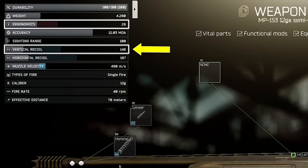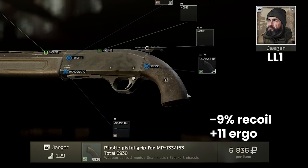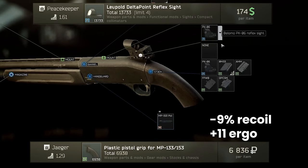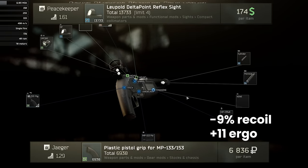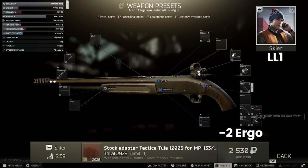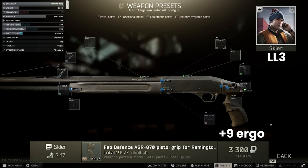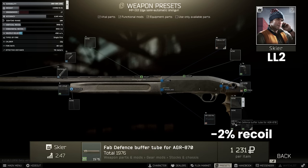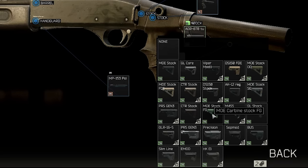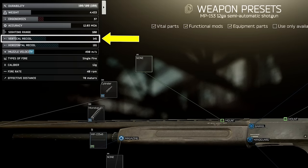Now at 26 ergo and 146 recoil, let's look at stocks. The two standard stocks are basically the same, and we have two other choices. The pistol grip version from Jaeger 1 at 7,000 rubles adds a rail for micro optics like the PK06 or the Delta Point, but makes recoil nearly double. Alternatively, the Tula stock adapter from Skier 1 at 2,500 rubles lets you add the FAB Defence pistol grip for 3k from Skier 3, gaining 9 ergonomics. This unlocks the FAB Defence buffer tube for minus 2% recoil and a wide array of stocks. The best stock here is the trusty MOE with a butt pad from Peacekeeper 3 — combined 33% recoil reduction and plus 10 ergo — getting us to 141 vertical recoil.